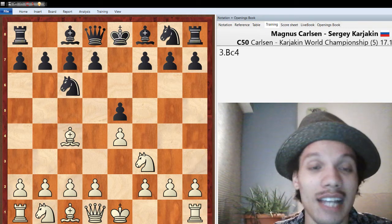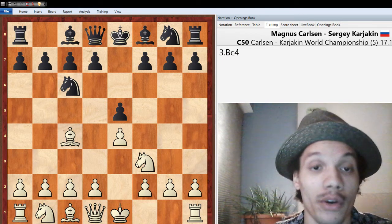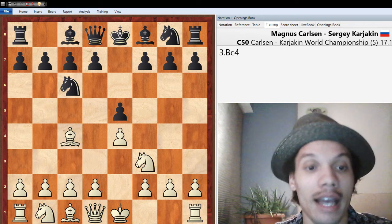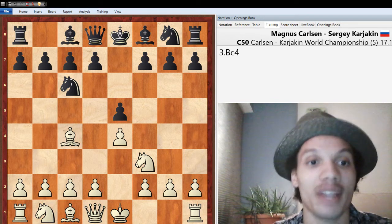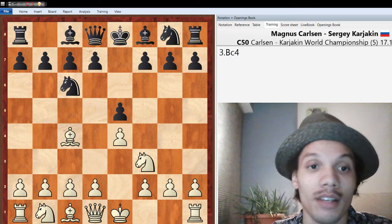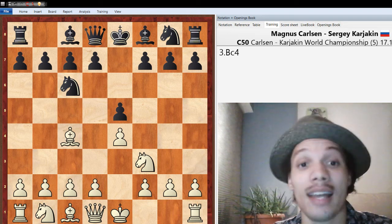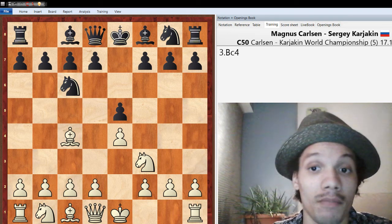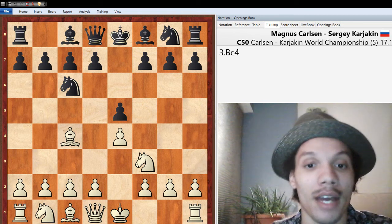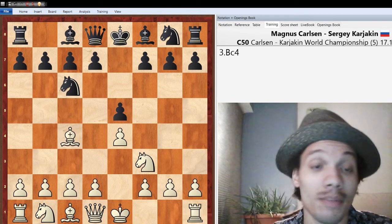Secondly, the Italian Game has actually been extremely popular at the top level in chess over the past year or so, as more players are trying to find ways to get around the Berlin and Ruy Lopez. Karyakin actually won a great game on the white side of this position this year, so it's just a very popular setup now. I don't think it was a surprise at all.